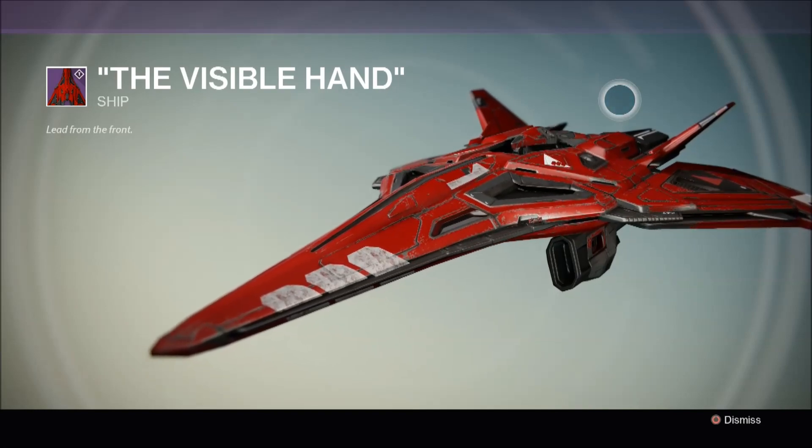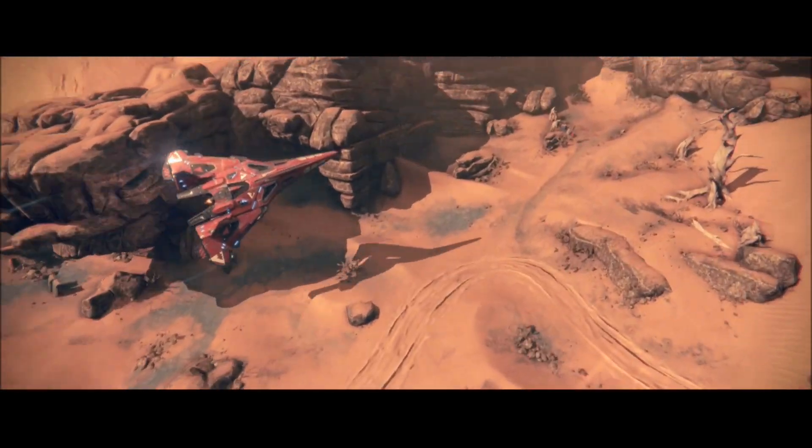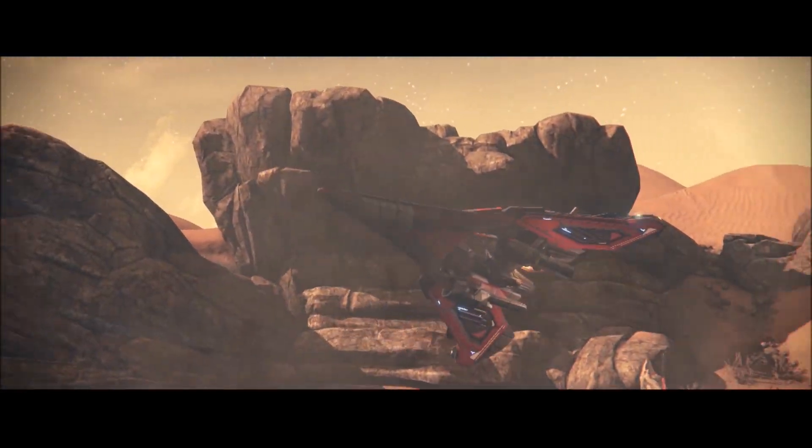Its description reads, lead from the front. And as you can see from this cutscene it's a pretty slick looking ship, red and white and covered with a new monarchy faction emblem.